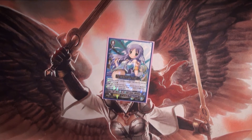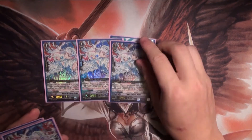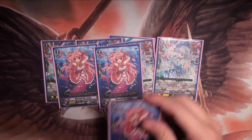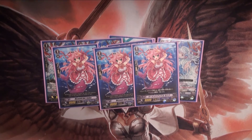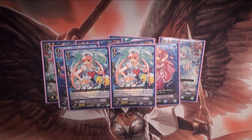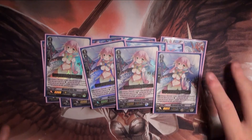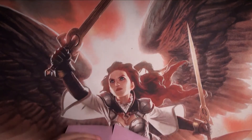For the grade 1 lineup, you already saw the Perlae that are in play. Continuing on, we have 3 Sednas, the AK Boosters, 2 Navy Dolphin Amor, the Air Mode Clone, and 4 Mermaid Idol Ellie, rounding it out to 13.